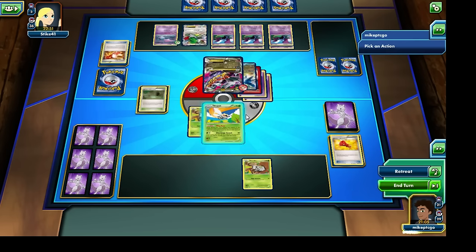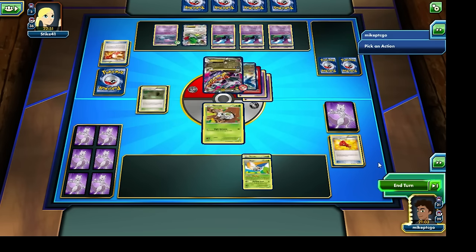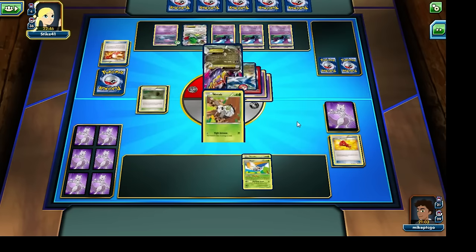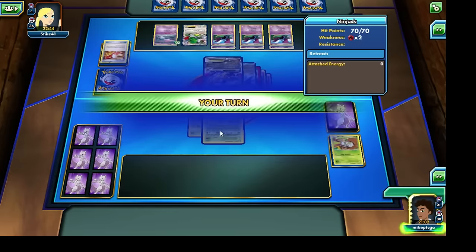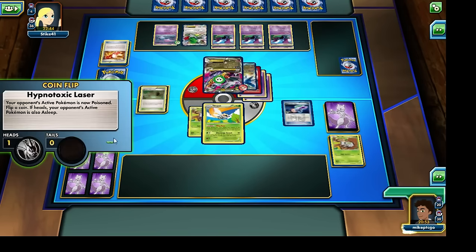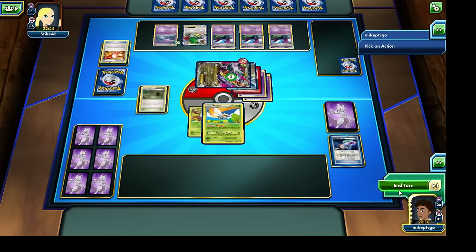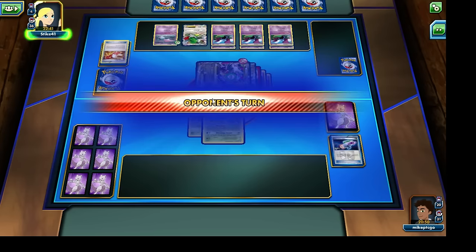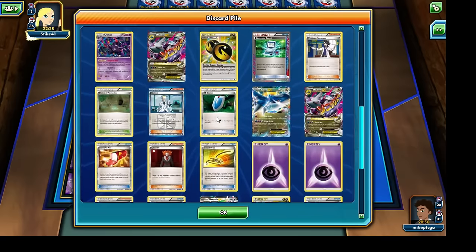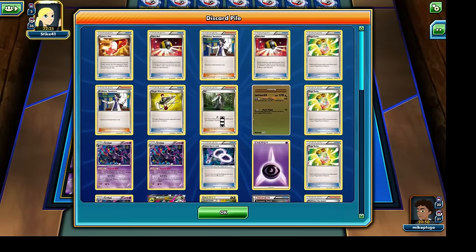I'm going to have to use the Wing Buzz, and then retreat to bring out the Kangaskhan as our active Pokemon — and unfortunately with that I have to end the turn. Things are not looking really good for us; the opponent is going to knock out the Kangaskhan. Let's see what we're able to draw into with a mere four cards remaining in our opponent's deck. The Hypnotoxic Laser — we're going to flip heads, hoping that the Mega Latios EX remains asleep. Awesome, looks like the opponent is going to flip tails. Now it's really crunch time. The opponent may have had an Escape Rope, possibly a Switch card in their discard pile as well.